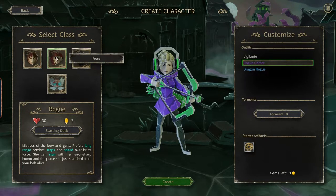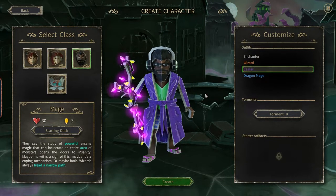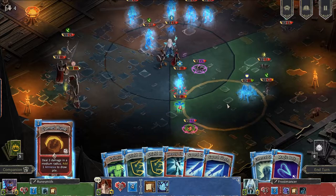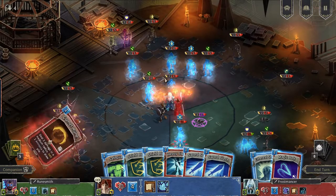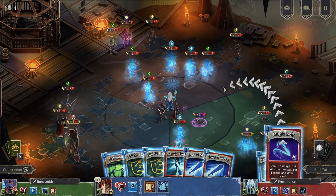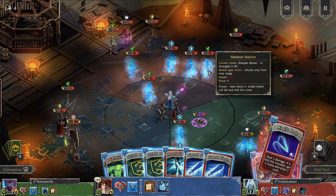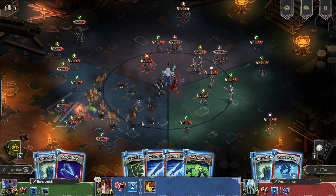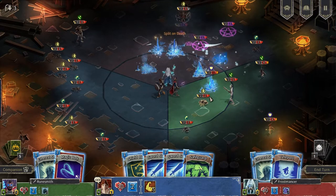Stepping into Hellcard, we're greeted by a world that looks like it's jumped right out of a paper craft book. Heroes, monsters, and mysterious dungeons are all designed to look like they're made out of paper. It's a cool and different style that makes the game really stand out — like bringing a storybook to life, where every character and monster has its own paper model. But there's a catch: because the game uses a lot of soft colors and everything has that paper look, it can sometimes be hard to tell the characters apart from the monsters. The style is really unique and looks awesome, but it might make things a bit tricky when you're in the middle of an action-packed dungeon crawl.